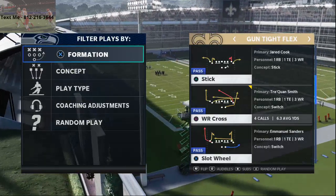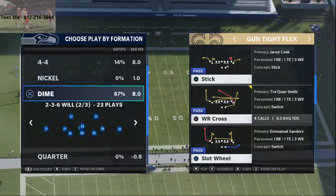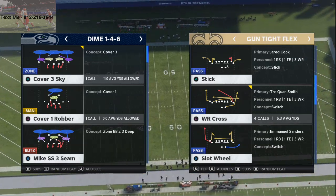Today's video we're going to be talking about one of the plays that I believe to be the best play in Madden 21, and that is the Wide Receiver Cross from the shotgun tight flex out of the Atlanta offensive playbook.